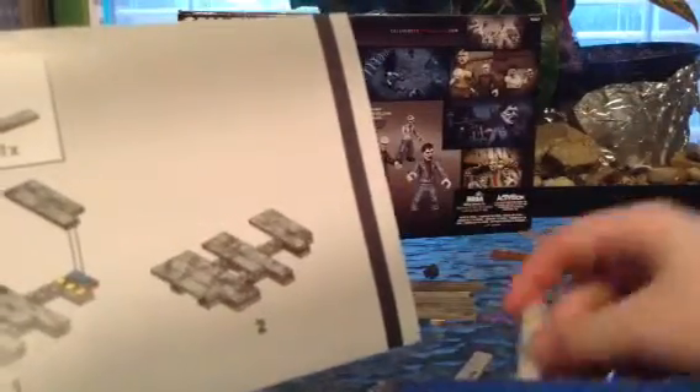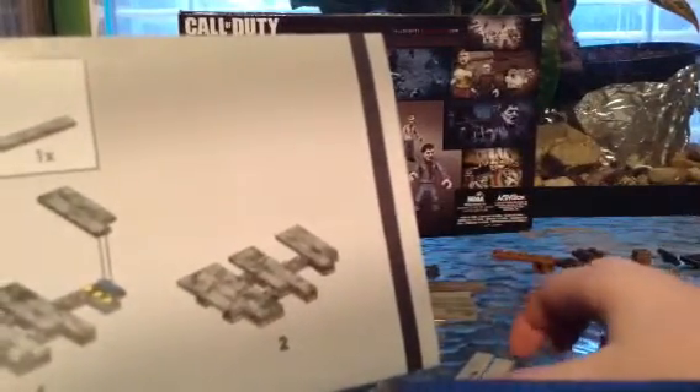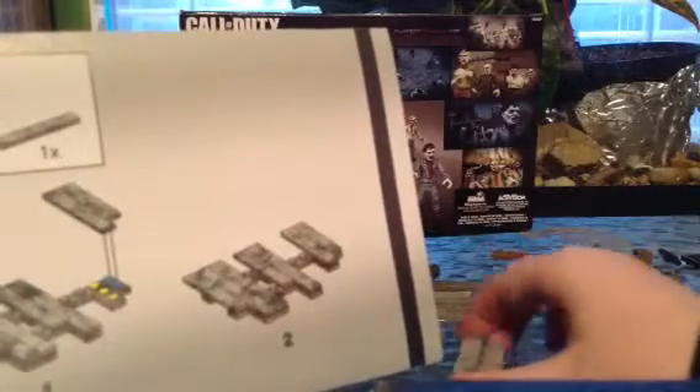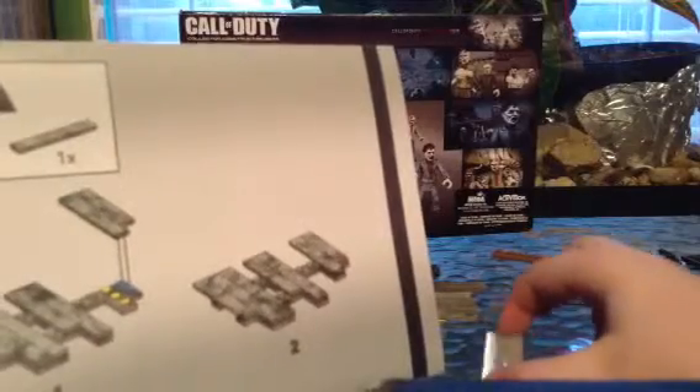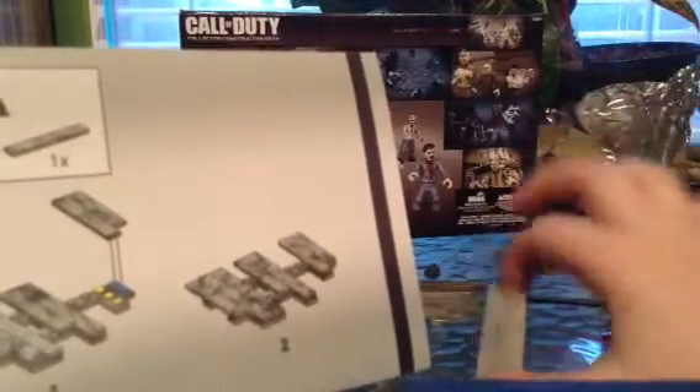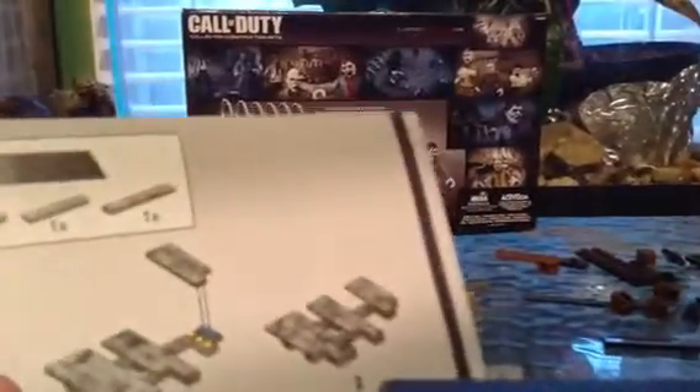One small flat one, and another small flat one. They're different sizes? They're both the same size. Why do I need two of the same kind? They're supposed to be color-coded, and they're both the same size. I think he should have put one too, instead of just one. Because that's what it looks like.